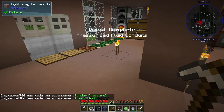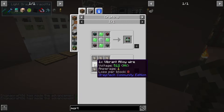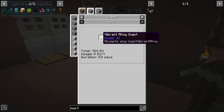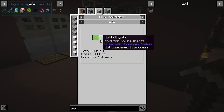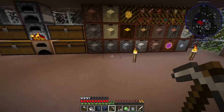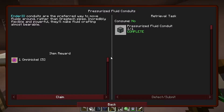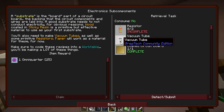The infinite water source is going to help us with our power generation. The way this works is it infinitely produces one millibucket of water per tick - that's 20 millibuckets per second. That's going to help us with getting power going. I think I'm going to start with a boiler - that seems like it'd be the easiest. I made plenty of fluid conduits. To upgrade to the higher version we'd need vibrant alloy, which is out of our range for now.